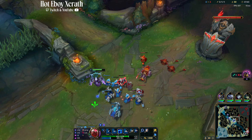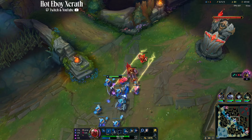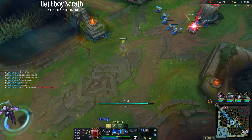If you are facing people like Fizz — people who roam a lot — you need to punish them when they roam. You need to A: spam danger ping that they are roaming, and B: punish them for roaming. So you want to crash the wave and push it in.